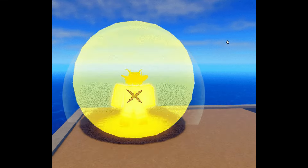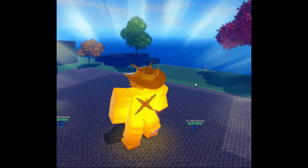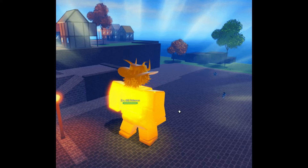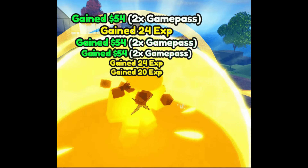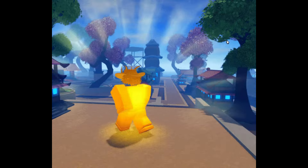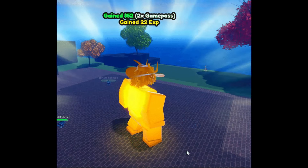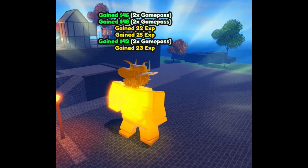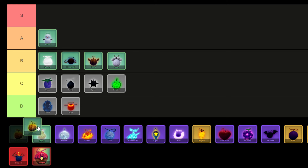Buddha Fruit in Haze Piece is an uncommon Beast Fruit obtainable with a 5.57% chance or purchasable for 250,000 money or 899 Robux at the Fruit Dealer NPC. Possessing immunity against physical attacks, it can only be damaged by abilities, and its transformations include the formidable Buddha form. At level 60, it unleashes a ground-slamming shockwave, progressing to a devastating shockwave at level 90, and culminating in a massive explosion at level 120. As a result, I'm placing Buddha in the A tier.